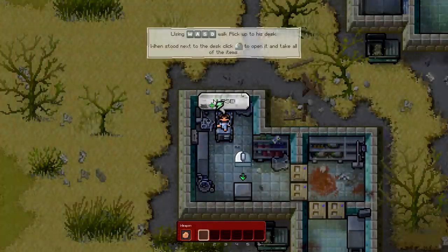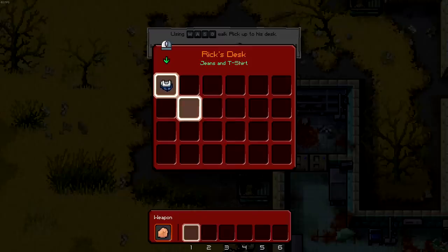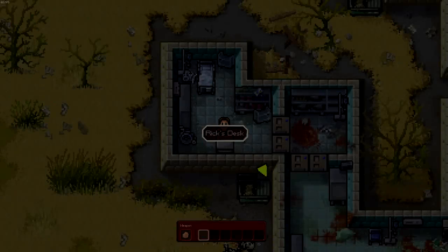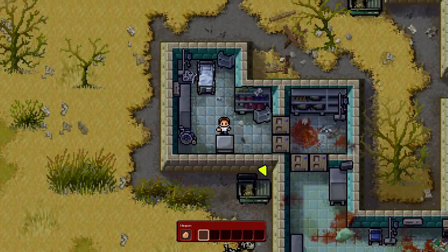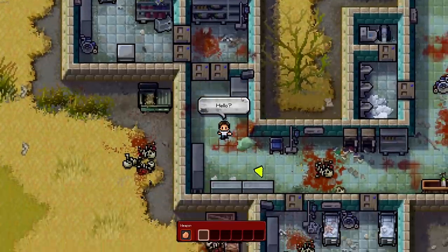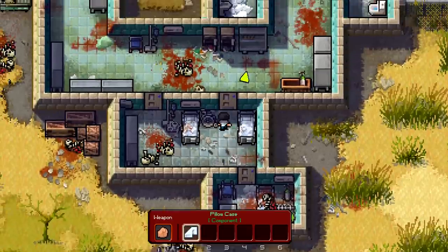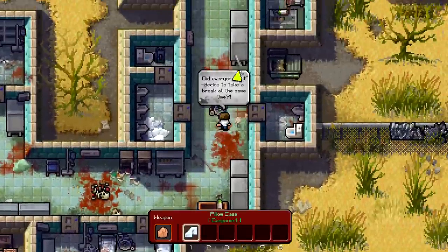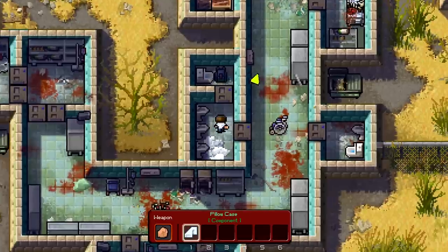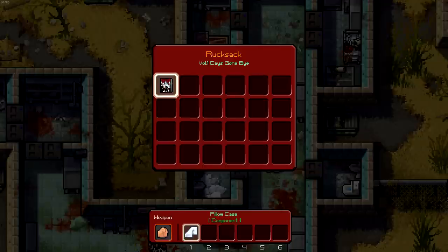All right, here we go. Wakey wakey, Rick. We've gotta get out of here. WSD left to open it. I've watched a lot of The Escapist stuff in the past from like Paul Source Jr. and Generic B., so I'm really excited to delve into it myself for the first time. What is that, a pillowcase? We're gonna make some kind of thing we can swing around. Oh, what the heck is this? Rucksack. Hit some zombies with a bar of soap or something. Volume one - days gone by. Interesting.